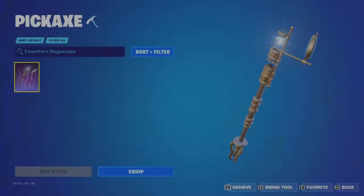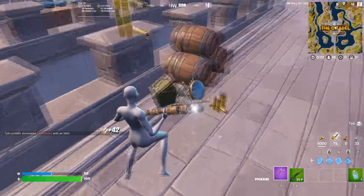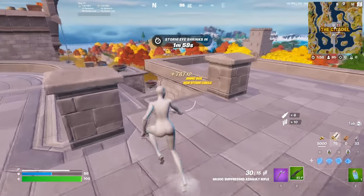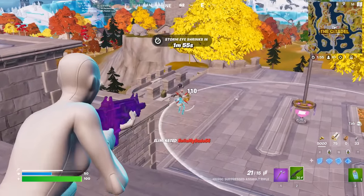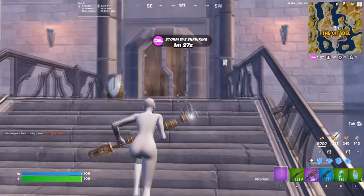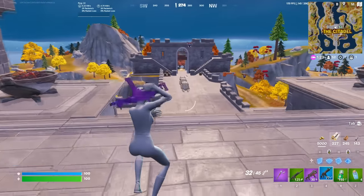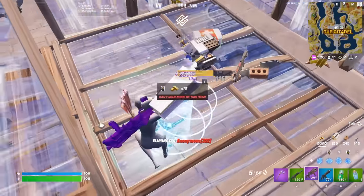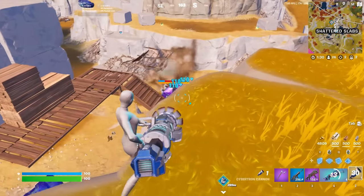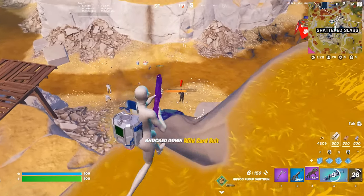Moving forward to the number 18 position: Yennefer's Megascope. This is definitely one of the more interesting pickaxes in the video — we probably won't see too many pickaxes like this being added during Season 4. It has been one of the more random pickaxes they have added as well, but I still really like it and think it deserves to be one of the more tryhard pickaxes in the game. It is so well designed, so unique, and definitely one of the more detailed pickaxes in the history of the game, but since it's a collab pickaxe, we just won't see the popularity it deserves.